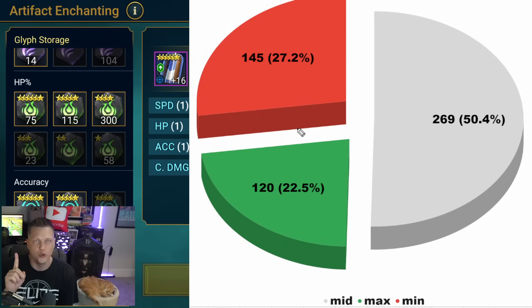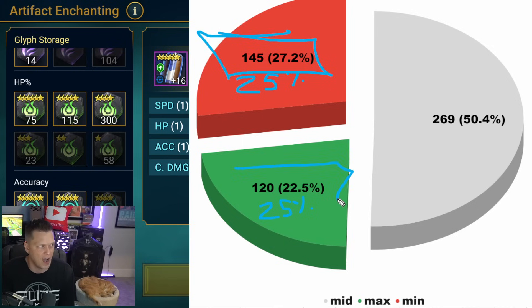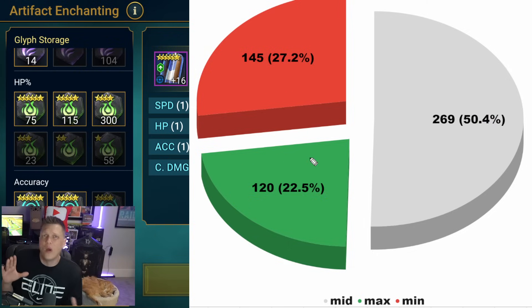Where this gets interesting is the discrepancy between min and max. After 530-plus glyphs, it's leaning towards min. It should be 25% red and 25% green, but instead we've got 27.2% min and 22.5% max. My guess is that with a sample of 10,000, the actual figures would be 27.5% min and 22.5% max — meaning the game appears to weigh rolls about 5% towards rolling a min instead of a max on your glyphs. For those who've been running glyphs in Raid Shadow Legends for a long time, this shouldn't be surprising.